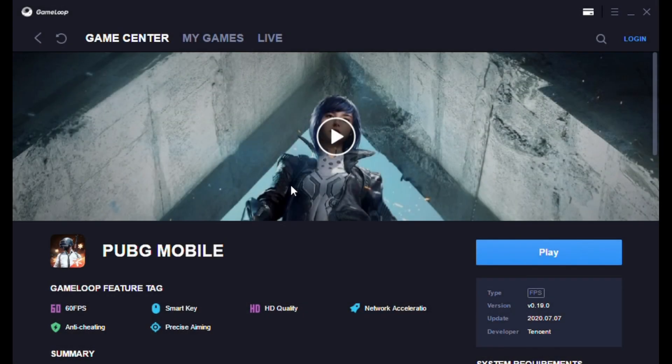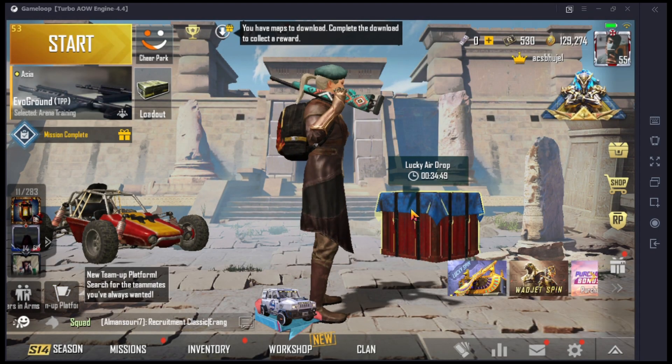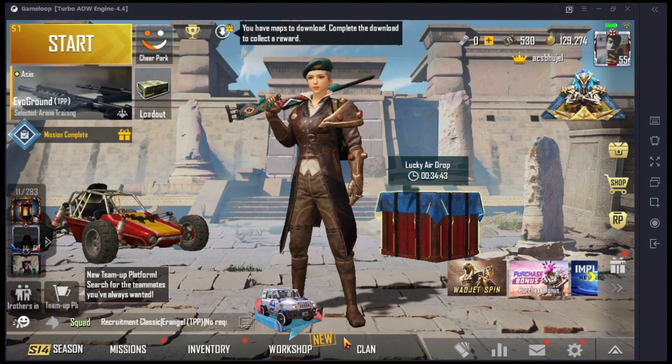Now I will be showing you some gameplay footage after the update — TDM footage. Here we are on the main page of PUBG Mobile and you can see the gameplay is looking quite smooth. The FPS shown on the left-hand side is around 55 to 56, which is according to my PC because my PC is kind of old — it's six years old and my processor and graphics card are not that good.